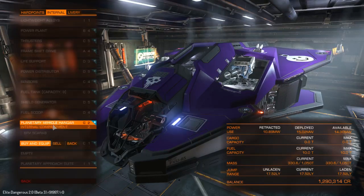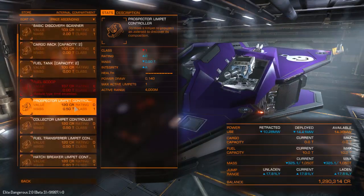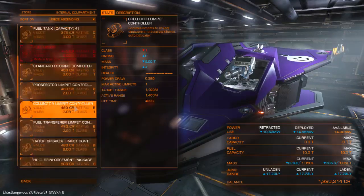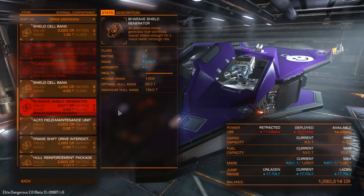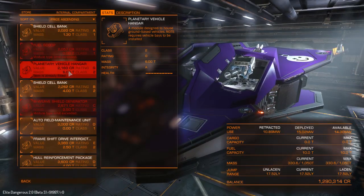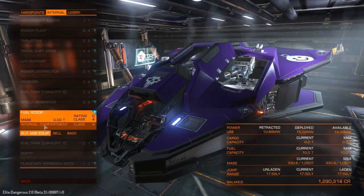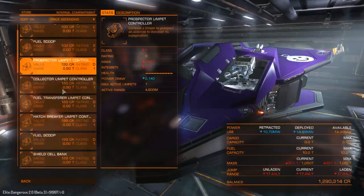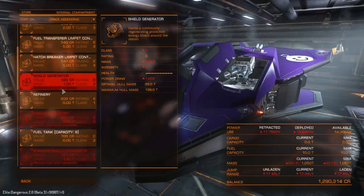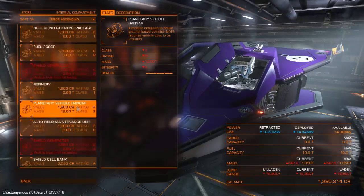So I've got my little car. What did this say? What the hell is a Bi-Weave Shield Generator? Requires vehicle bays to be installed. What does that mean? Because that's a vehicle bay, isn't it? I'll have a look at my Class 4 slot and see if there's something there that's larger. But at the moment it looks like I can get going.